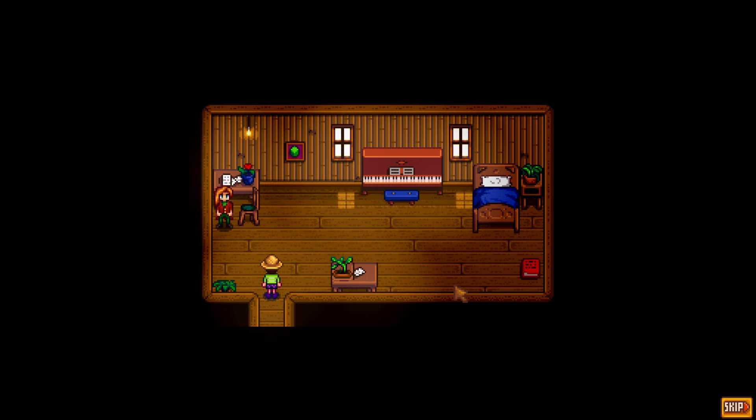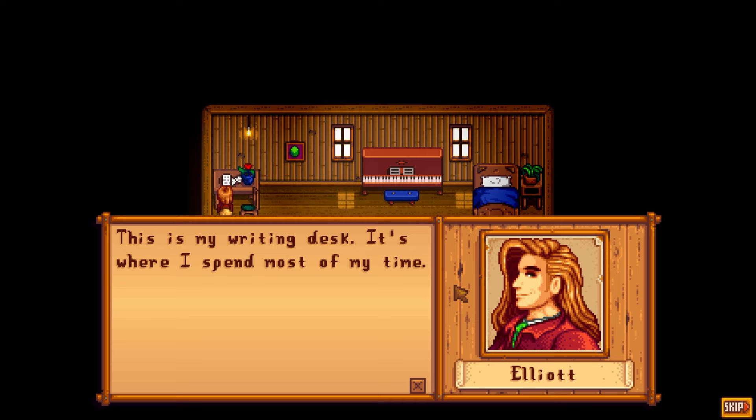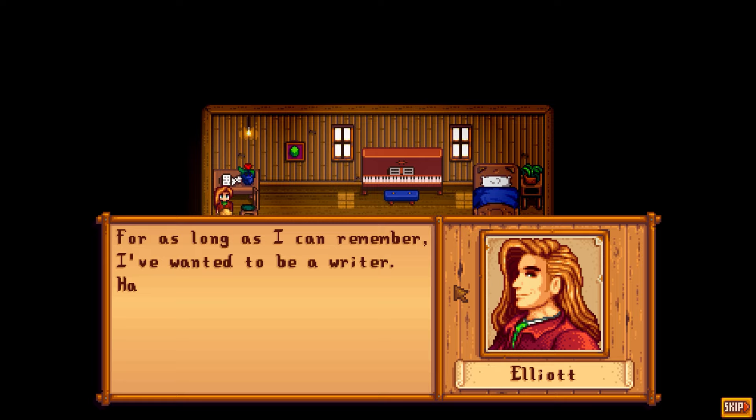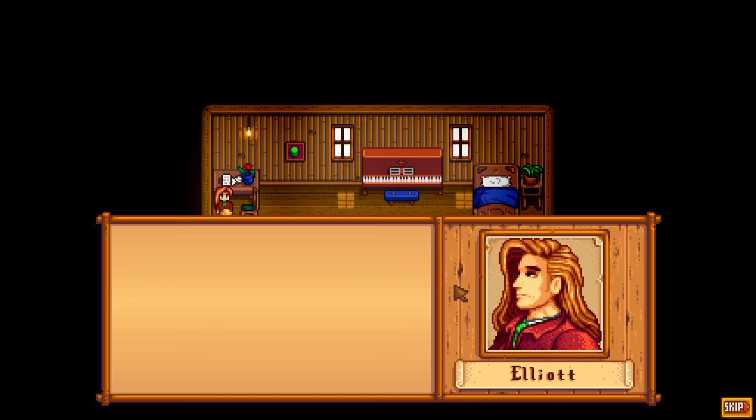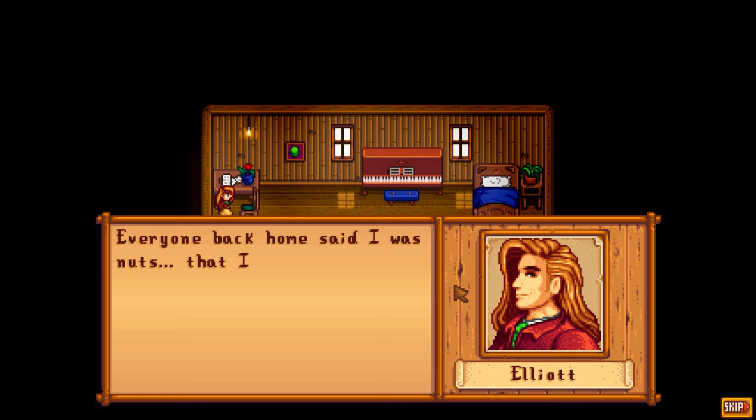First time ever entering Elliott's house — got a heart event cutscene. He has a nice place with a big piano. He says this is his writing desk where he spends most of his time. He's always wanted to be a writer, which is why he lives alone by the sea — to focus on his literary aspirations.